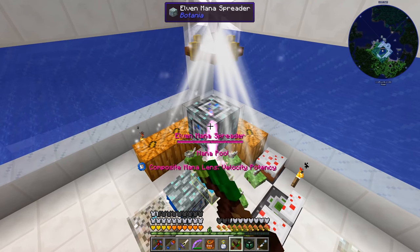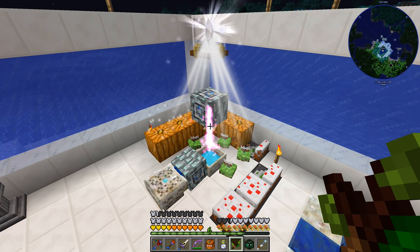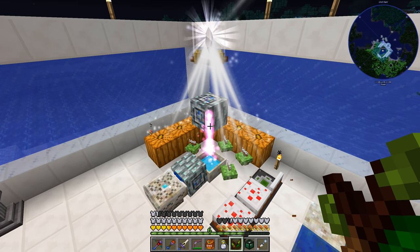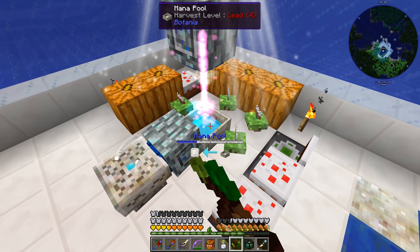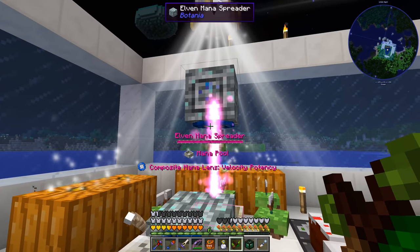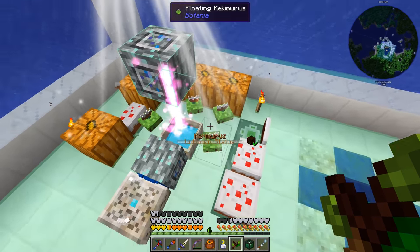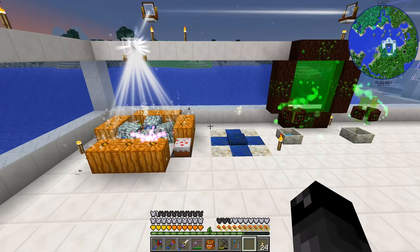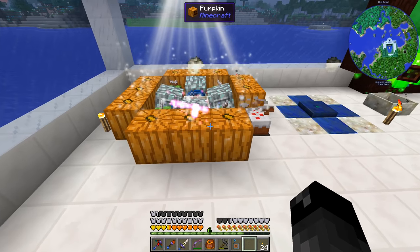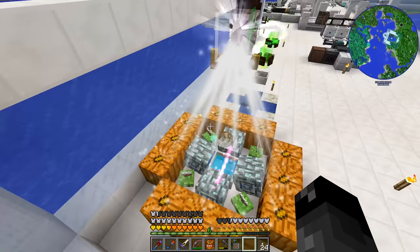How are we doing on this mana spreader? We are overloading this mana spreader, so we're going to need more mana spreaders in order for those flowers to put enough mana into the mana pool at once. We definitely need more than that even though this has the potency and velocity lens. So next step is probably each one of these flowers is going to get their own mana spreader. We've got twelve pumpkins turning into cakes, all linked up by our prism lens.